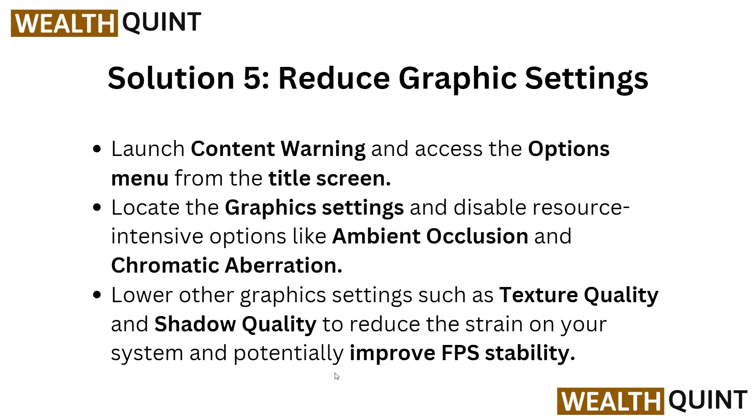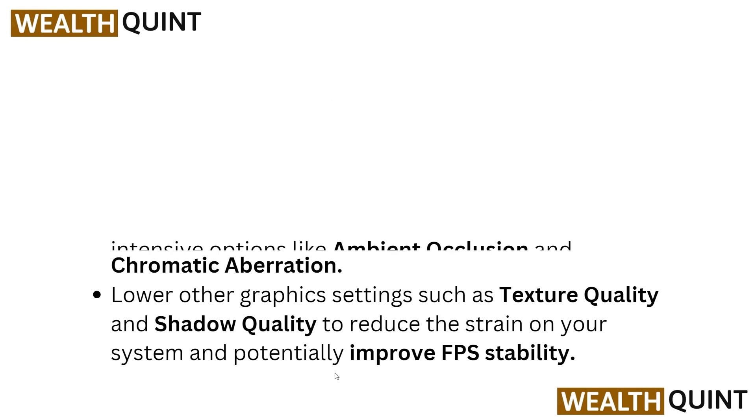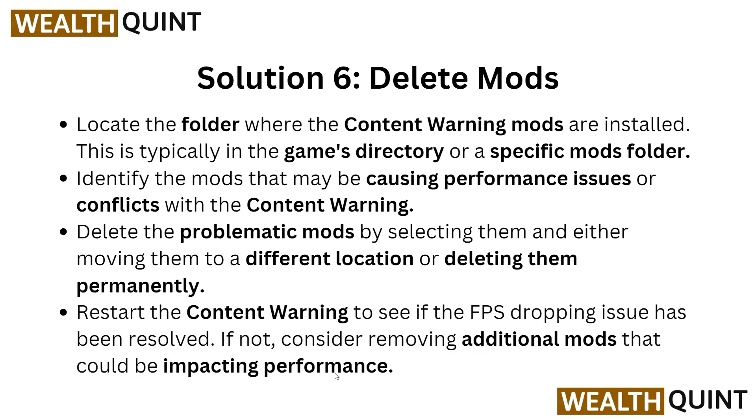Solution five: reduce graphics settings. Launch Content Warning, access the Options menu, and locate the graphics settings. Disable resource-intensive options like ambient occlusion and chromatic aberration. Also lower other graphics settings such as texture quality and shadow quality to reduce strain on your system and improve FPS stability.